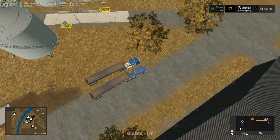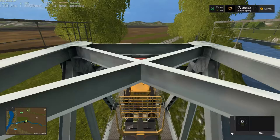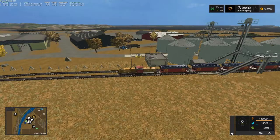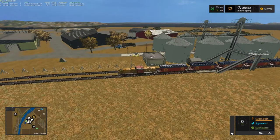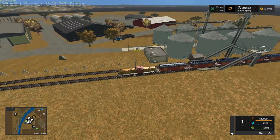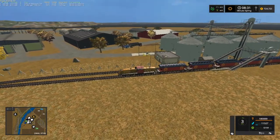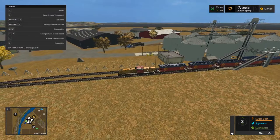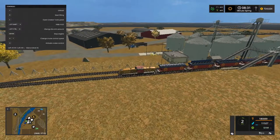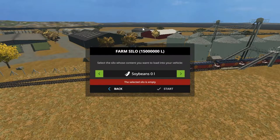Gotta find my trains real quick. That one's right there. I got sugar beets, soybeans, and sunflowers in here. I need to turn my little square box on so I know where to stop. As you can see: wheat, barley, canola, sunflowers, soybeans, corn — potatoes are empty.